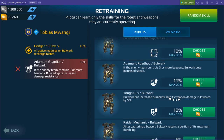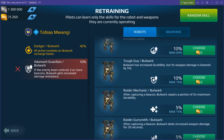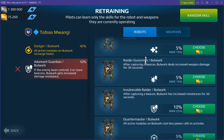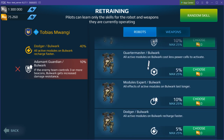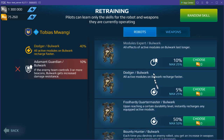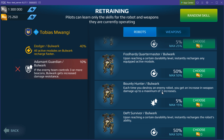Increased durability but weapon damage lowered — so it's a buff and a nerf at the same time. Also, elements related to beacons are not as useful in team deathmatch or free-for-all modes.